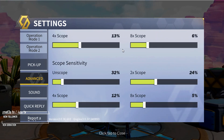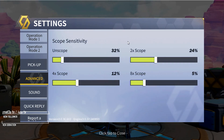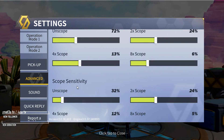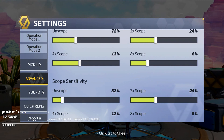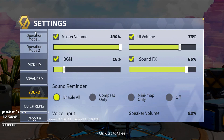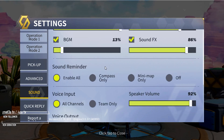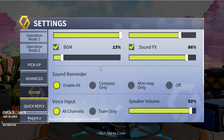My basic scope and scope sensitivity settings are right here — not bad. For sound, my sound settings are shown here. I don't really like having that much loud background music. The only time I like the background music loud is when I'm doing an emote with a music track I really like.